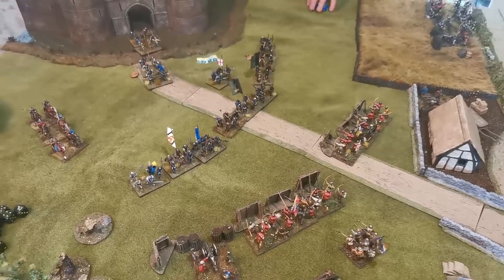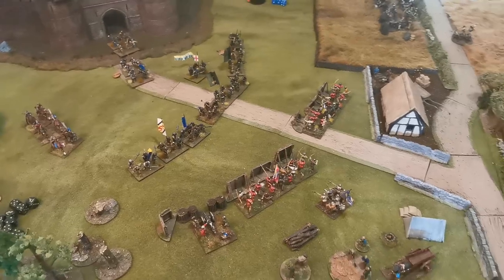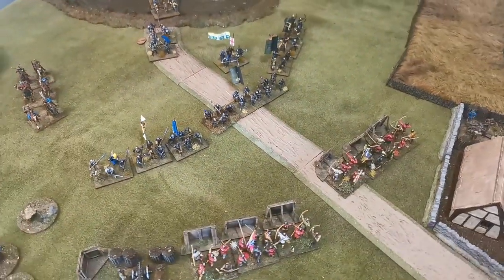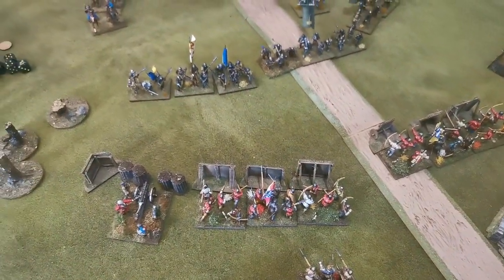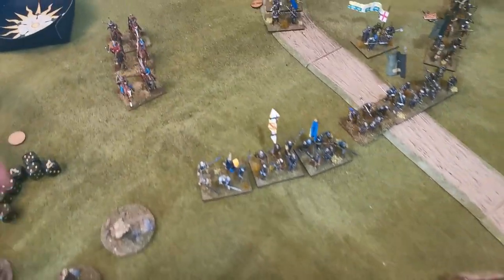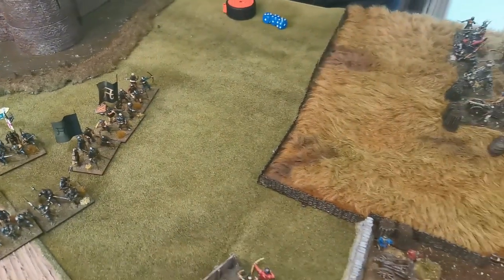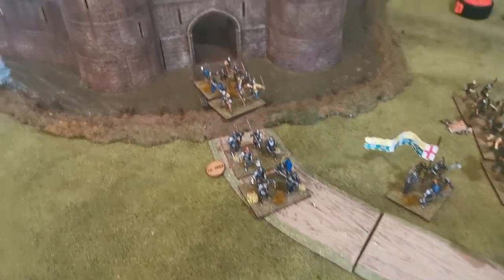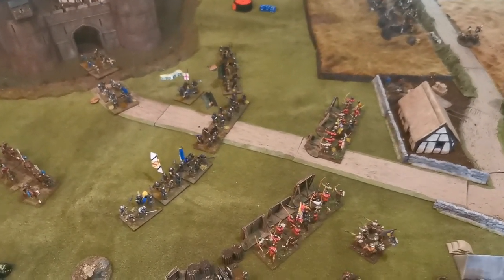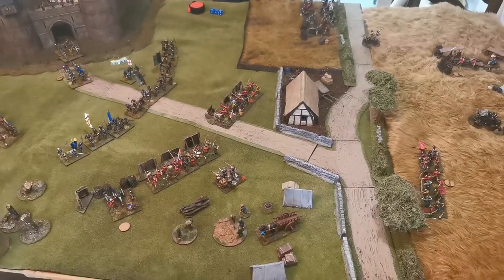End of a successful Suffolk movement turn, though no charges quite got off. The horseshoe push is working outward. Suffolk's men-at-arms moved forward threatening the cannon. There's sneaky movement from the light cavalry snaking around and now out of the cannon's view, with the laborers as a tempting target. New men have streamed out of the castle in support. Next turn is likely to see a lot of combat as Suffolk's units are within charge range.